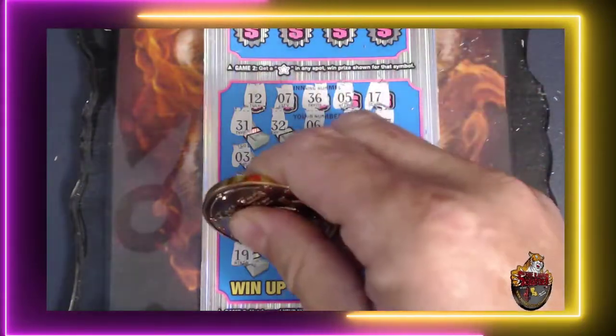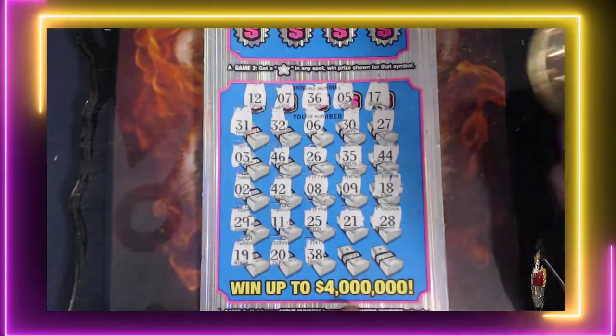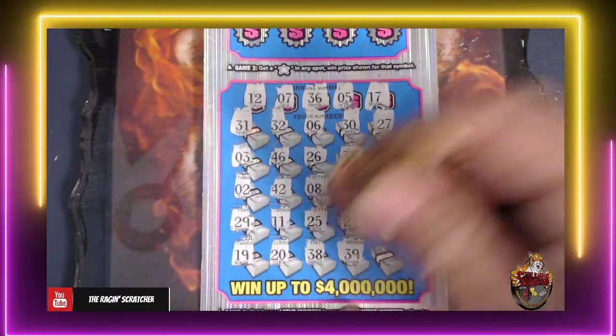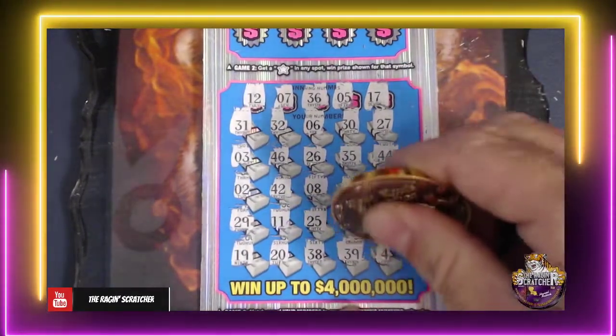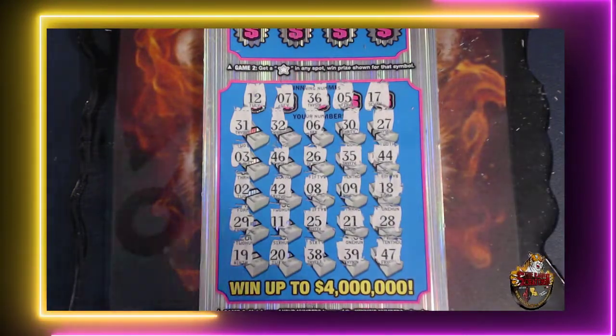Last row: 19 — no 20. 38 — nope. 39. Clutch corner is a 47. 27. So no win down at the bottom.